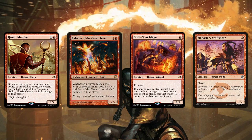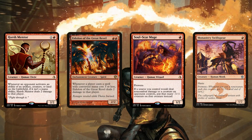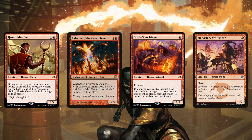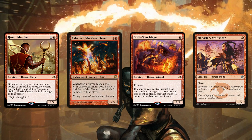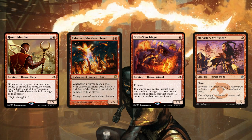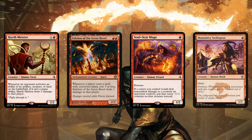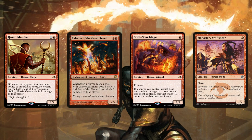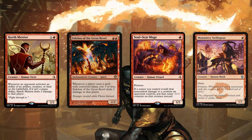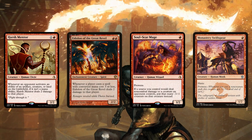What about Soulscar Mage — kind of the Monastery Swiftspear lookalike? Is this in the conversation for seeing play in decks like Burn? It's probably too slow because right now the one-two punch is Swiftspear, which has Haste and Prowess, and Goblin Guide. Because Soulscar Mage doesn't have Haste, I would put it a notch below — you would probably play Goblin Guide first. But if you're playing a dedicated spell-slinging deck, maybe Blue-Red Thing in the Ice or Blue-Red Prowess, then this would be the more natural place for this card.